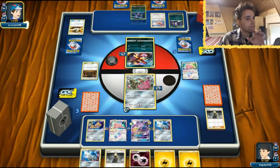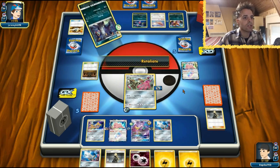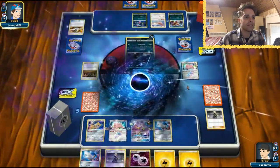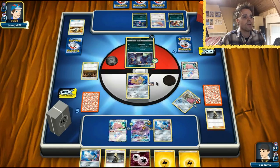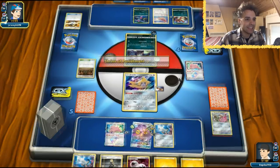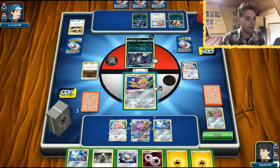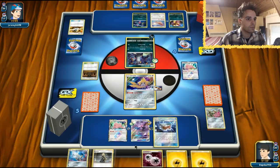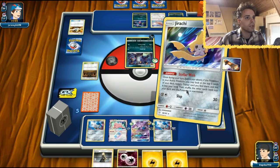Okay, a Weavile, and he also has a Sneasel — we should definitely target that. Here comes the Retaliate 120. It's been a while since I heard that attack name — all the way back from Noble Victories with Terrakion. The Shrine is definitely going to tick in, and we might lose to that. We take 30 less damage though, which is good. We get this Doublade out. Hopefully we will get another Doublade. We have a Nest Ball and a Choice Band — let's use the Nest Ball to thin out the deck.